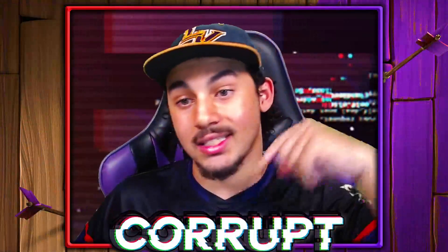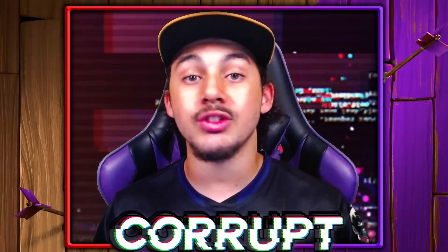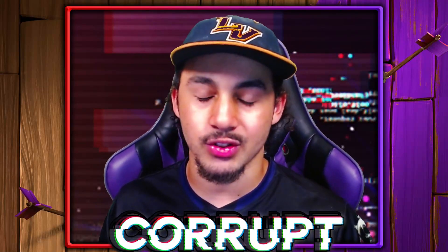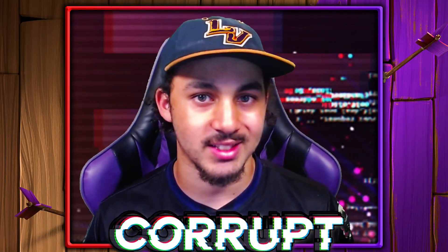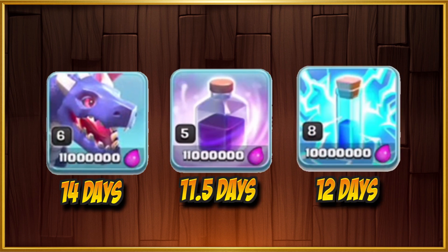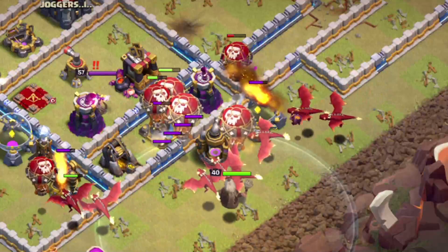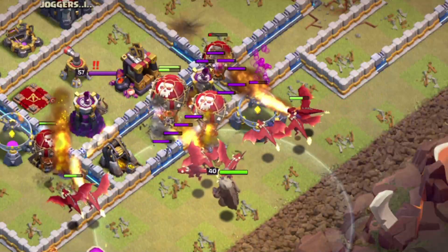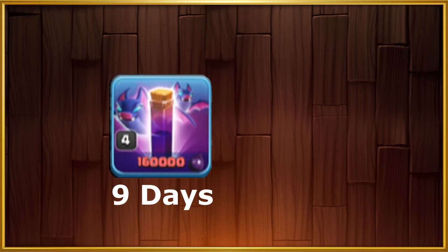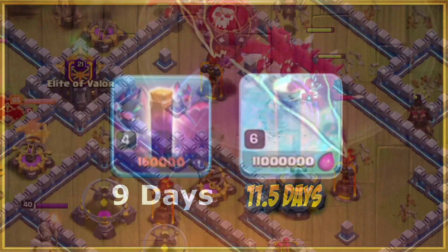I will leave a link down below if you want to copy this progress base. Now let's move right on into the Lab upgrade priority, starting off with Dragon-based attacks. Starting with the Dragons, then the Rage Spell, and then the Lightning Spell, allows you to use two different types of Dragon attacks — mainly the Mass Dragon and the Zap Dragon. You could also use a Hammer of Spells on your Bat Spells, and then upgrade your Freeze Spells to be able to use the Drag Bat.